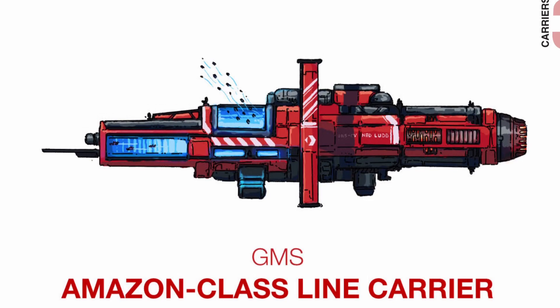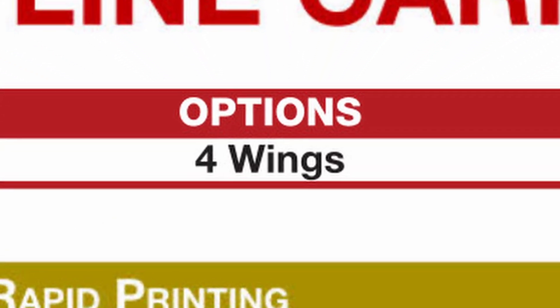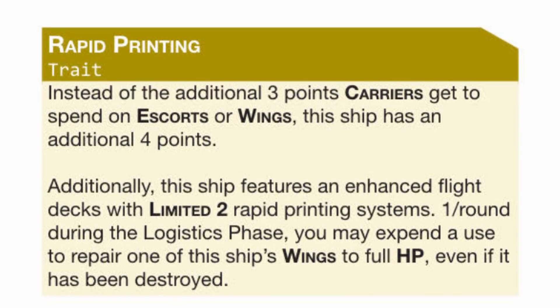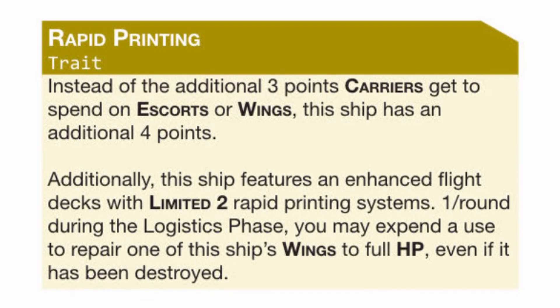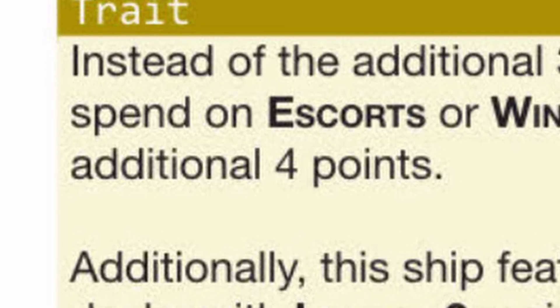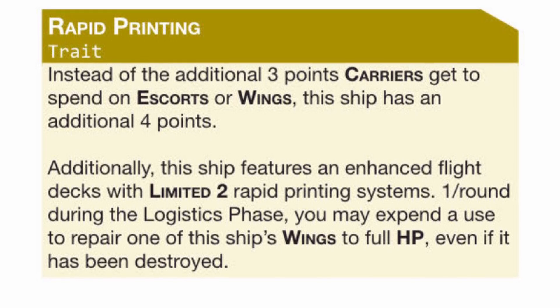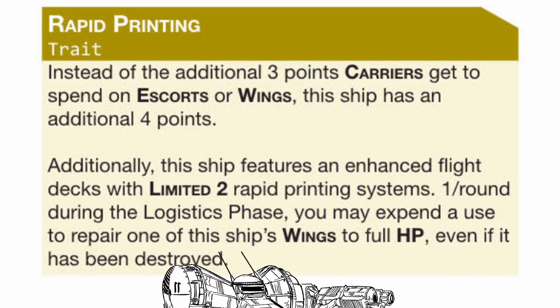The Amazon is a carrier good at one thing: all the fighters. You get 4 wing slots, enough for any crazy ideas you could think of, and on top of that, thanks to its trait Rapid Printing, you don't have 3 free points — you have 4 to spend on your wings, and that's a lot of wings. You also have a limited system that can be used to fully repair any wing even when they are destroyed, so you always have fighters no matter what, unless the ship explodes.